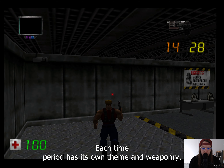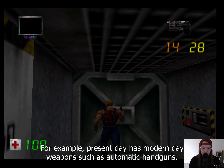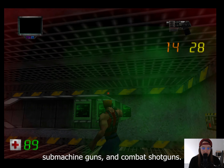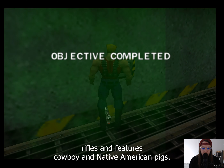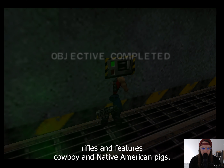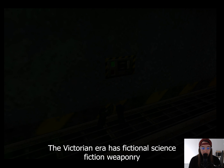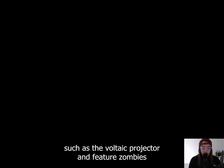Each time period has its own theme in weaponry. For example, present-day has modern-day weapons such as automatic handguns, submachine guns, and combat shotguns. The Wild West has revolvers and lever-action rifles, and features cowboy and Native American pigs. The Victorian era has fictional science-fiction weaponry such as the voltaic projector, and features zombies.